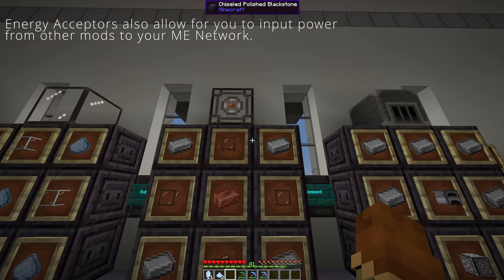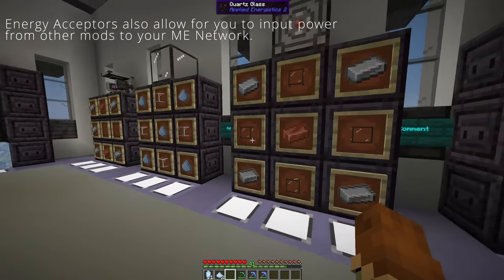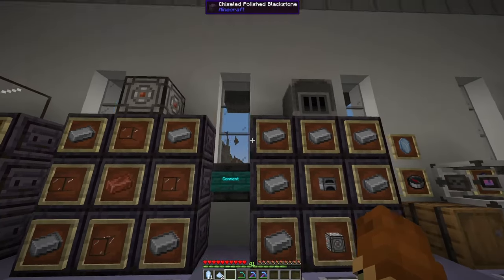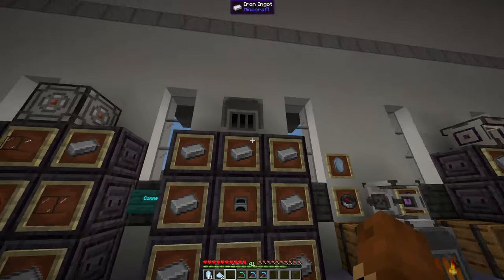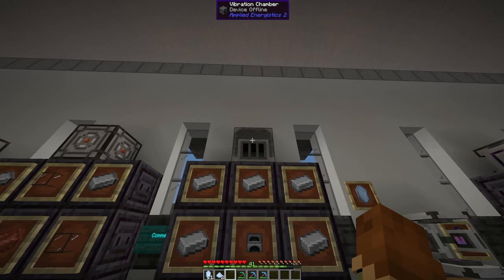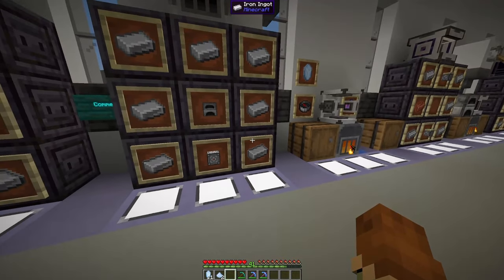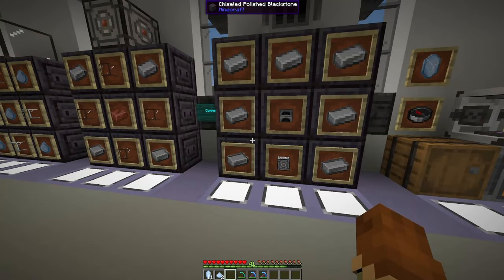Next, you'll want to make this energy acceptor — that's those four quartz glass you just made, one copper and four iron ingots. And that energy acceptor is going to go into making the vibration chamber, so grab yourself another furnace and seven iron ingots.